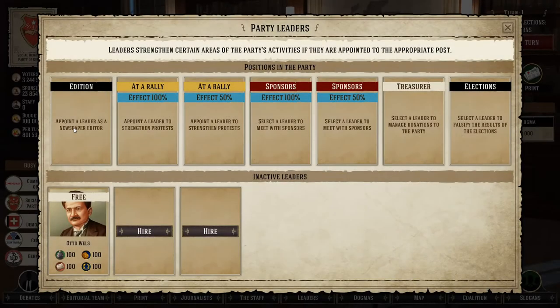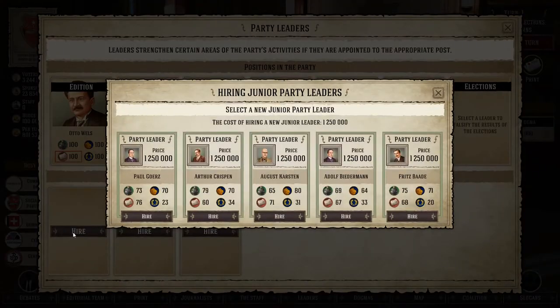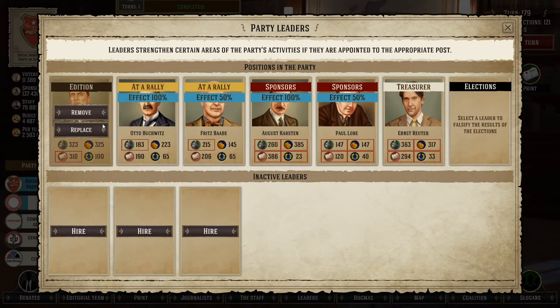Which leader you assign to which position is entirely up to you, but there is a very easy way to find the best fit. Just click on the position and the game will highlight which of the four attributes matter most for that specific position — then pick the leader with the highest relevant attributes. To get more leaders you can either hire them or get them by completing events. You can change which leader holds which position whenever you want, but they won't be available for any positions for the next five turns.